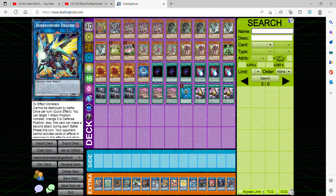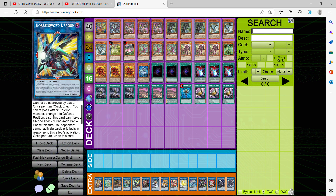Borrelsword Dragon — you guys should be aware — it switches one of your monsters to defense and grants an additional attack. When it attacks an opponent's monster, it gains half that monster's ATK while the opposing monster has its ATK halved as well, so they're essentially taking 3000 damage to the face immediately.